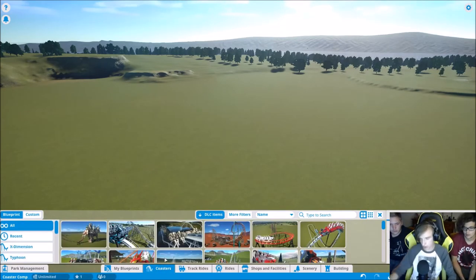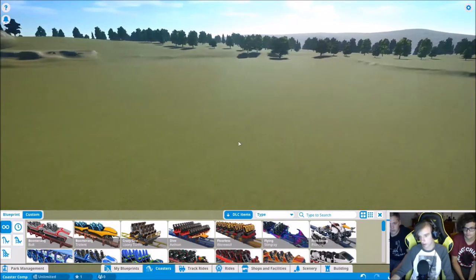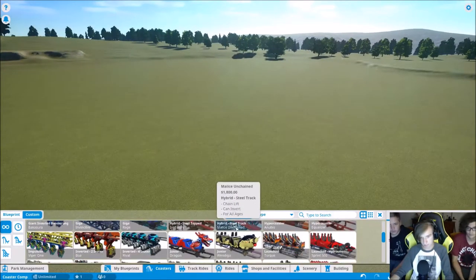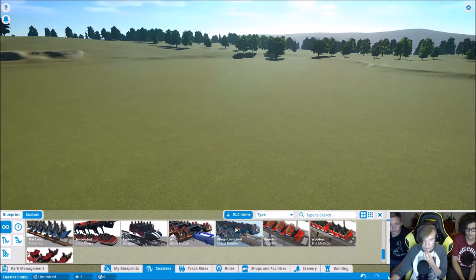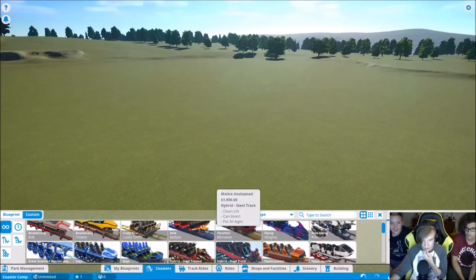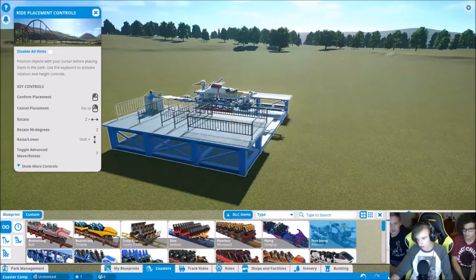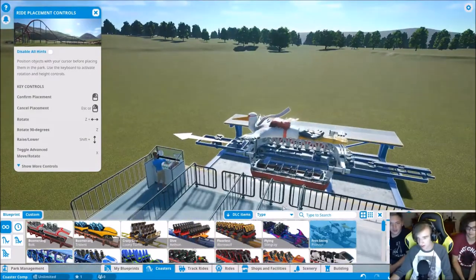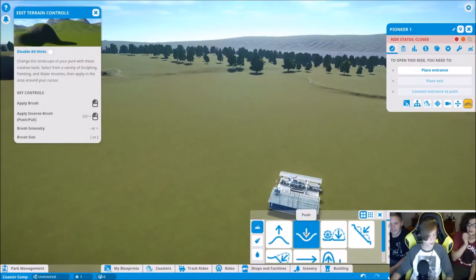Deciding what kind of coaster to build — there are many options. Settling on the free-swing coaster, the big bird one. That's the choice, and we're going with it.